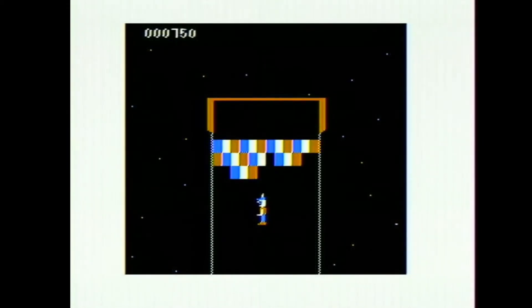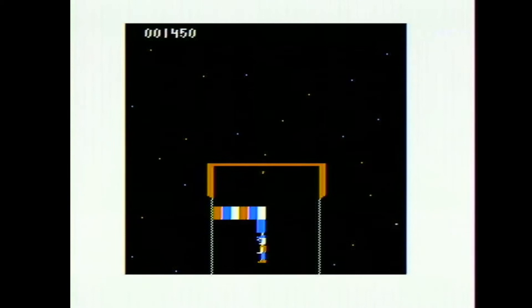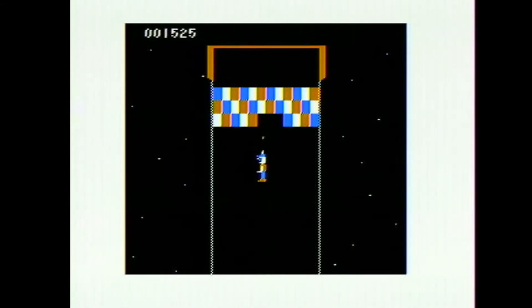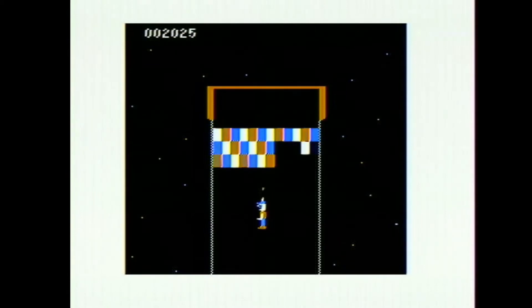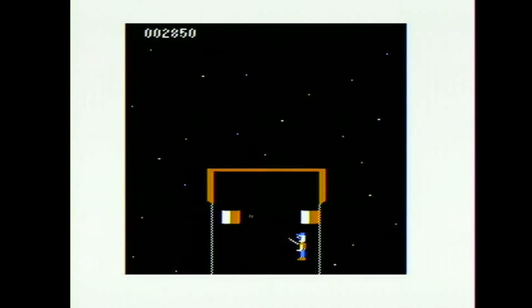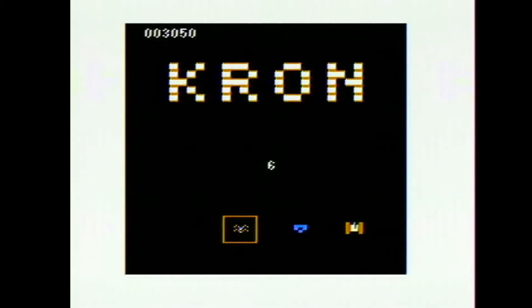In this one, the idea is to shoot your way through all of these blocks and get up to the top. I did not do it that time. If you want to get greedy and shoot all of the blocks, you do get a bonus. But sometimes it's best just to make a hole in the blocks and get yourself through while you can. You've got to be careful not to touch the sides, because that will kill you. There we go — that is how you beat that level.